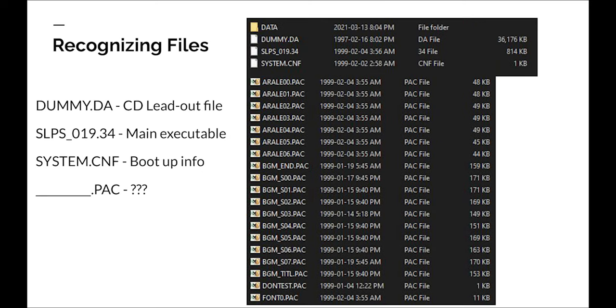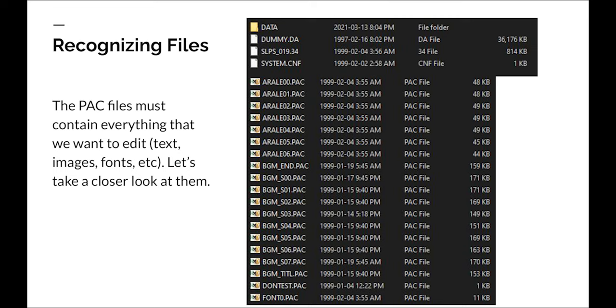We know a little bit about these files. dummy.da is a completely blank file that just pushes data to the edge of the disk so it can be read quicker by the CD-ROM drive's laser. slps01934 is the main executable of the game, which contains mostly code. system.conf contains boot-up information we don't need to bother with. And then we have all of the pack files, which we really don't know anything about. Through elimination, we've determined these pack files contain everything we want to edit.